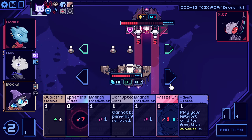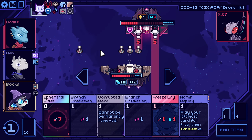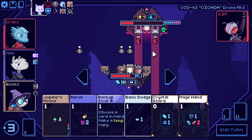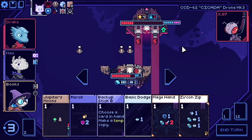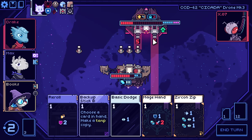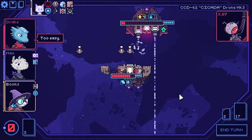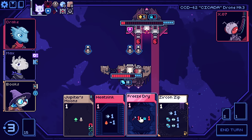Play your leftmost card for free and then exhaust it. We definitely don't need this many branch predictions if we're never playing them. Two movement — we can move over, Jupiter's moon, move back. The question is if we should make a copy of Mage Hand, because clearly we need it right now because of the exhaust. We should be good.